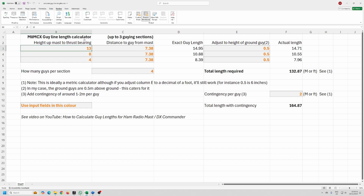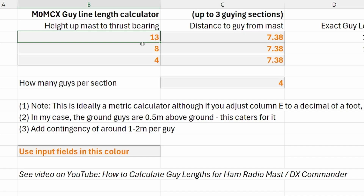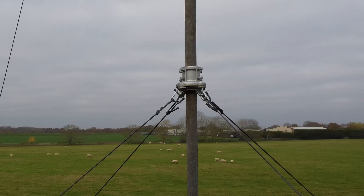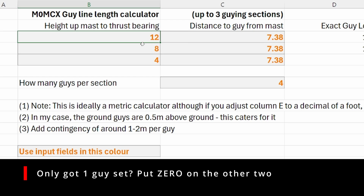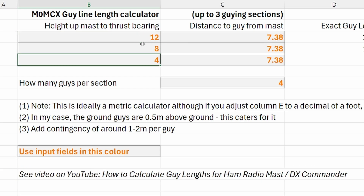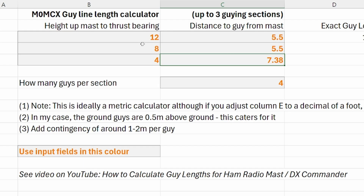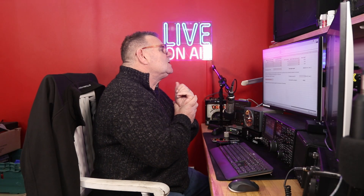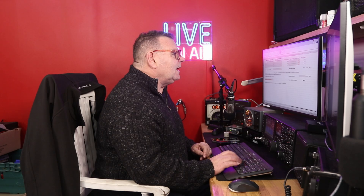You can overwrite the sheet — if you mess it up just download it again. The first input is the height up the mast to what I call the connection point. Let's say that's 12 meters — could be feet, it'll still calculate the right number. Then eight meters to the next guy point, and four meters down to the one after that. And then what is the distance from the mast to your guy anchor point — let's say around 5.5 meters for each section. Then how many guys do you have — sometimes three, sometimes four — let's say three.